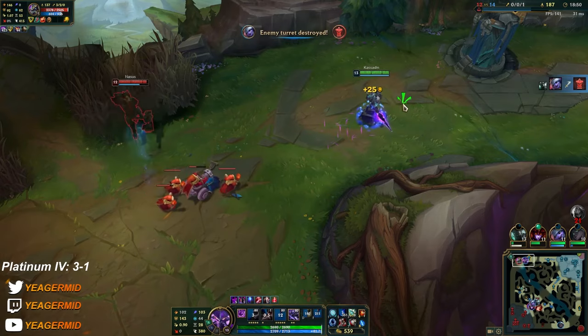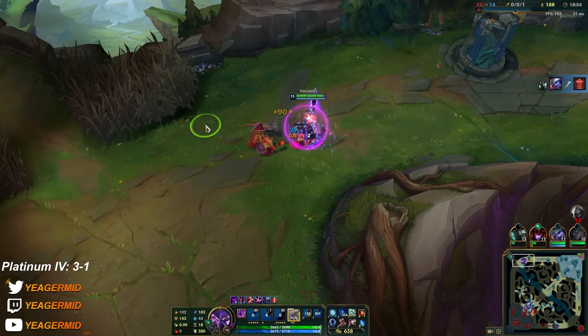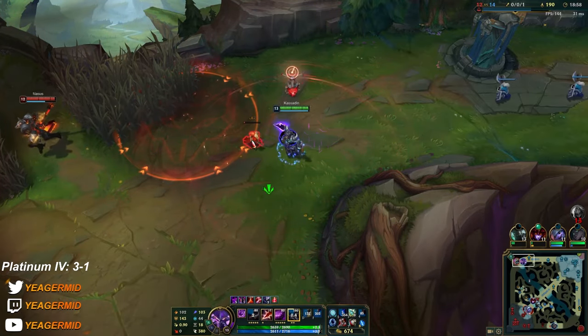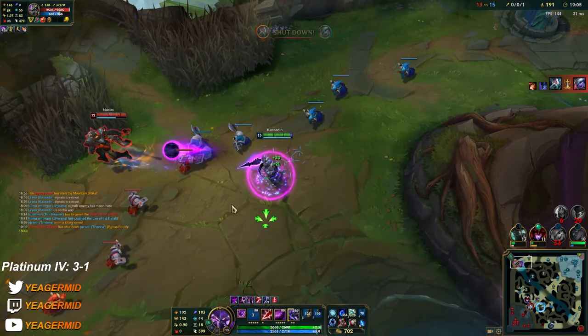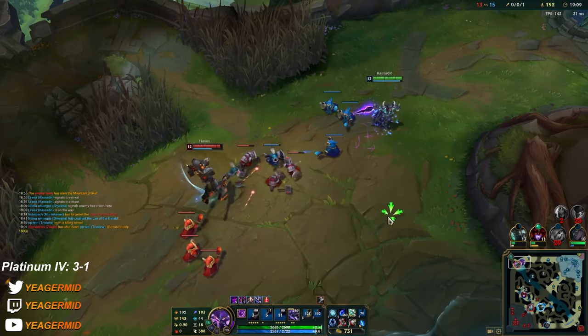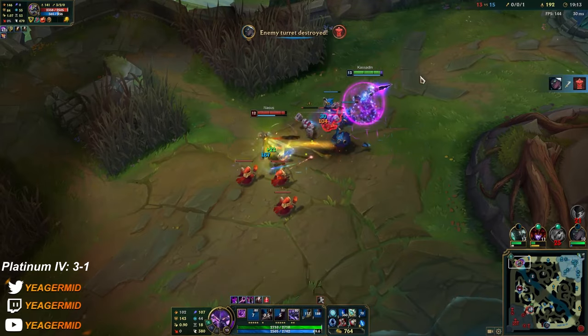Nasus spams abilities so you get your E shield up a lot faster. As long as you stop him from taking towers it's fine — we can just trade CS and it's perfect. Ten CS per minute still, and no one else is even close. That's why I'm sitting on the shutdown bounty — because our team is also ahead.